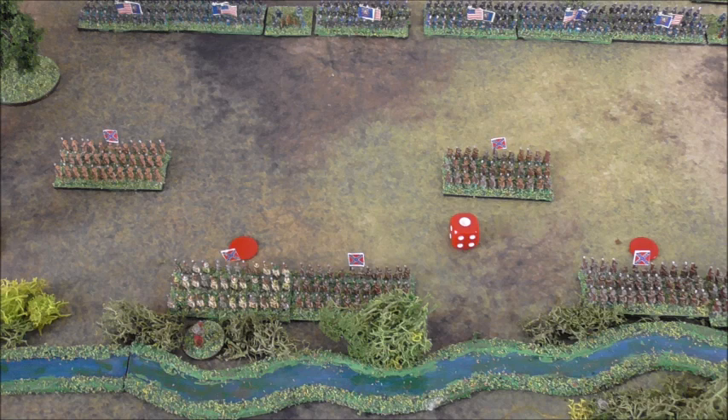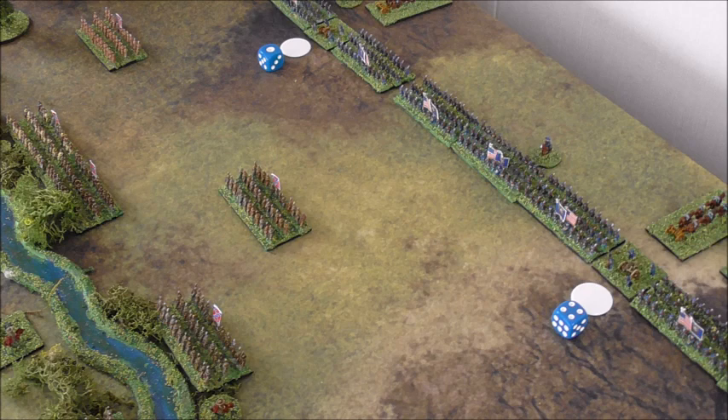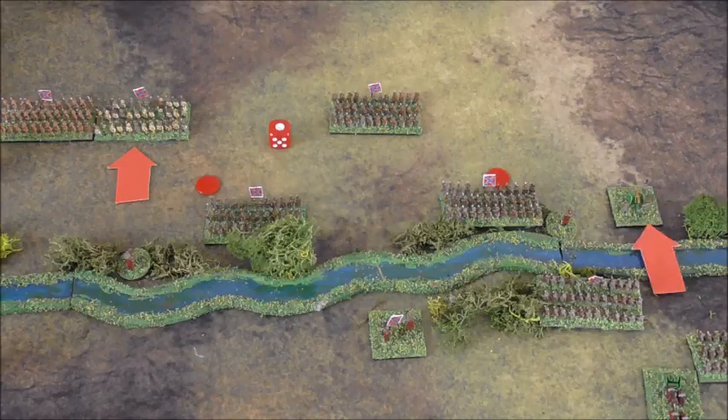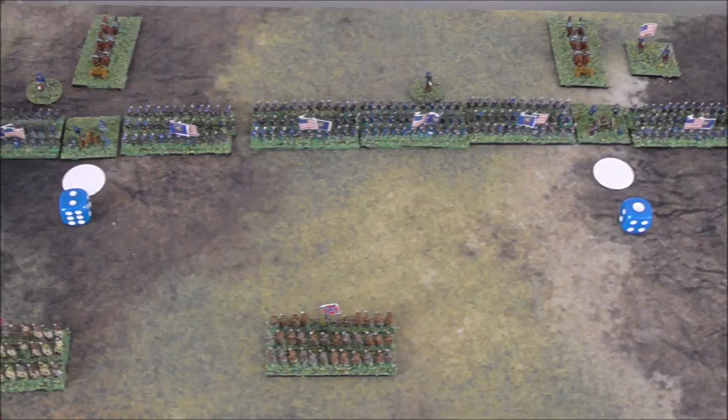The rebels, anxious to get to grips with the numerically inferior Union force, attempt to advance two brigades, but a roll of one plus one only allows one regiment of each brigade to advance. With two Union batteries now in firing range, both open up. Once again the battery at the bottom of the photo scores a hit, this time on the infantry, forcing them back across the stream alongside the battery driven back in the last turn. Turn 6: For the Confederate commander, the dice gods are once again against him. A one plus one only allows one unit of each brigade to advance — on the left an infantry regiment — and he also chooses to advance the artillery battery back across the stream into range of the Union guns. Both Union batteries fire with no effect.